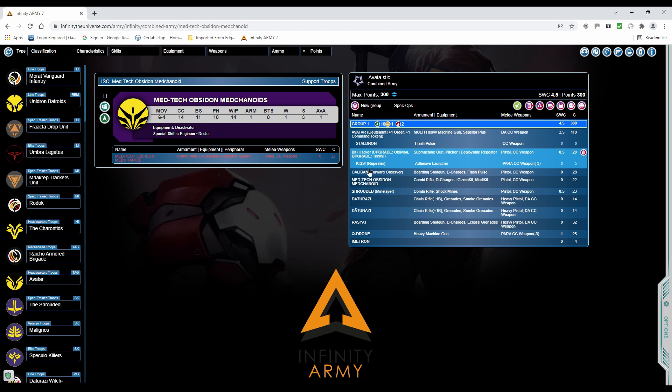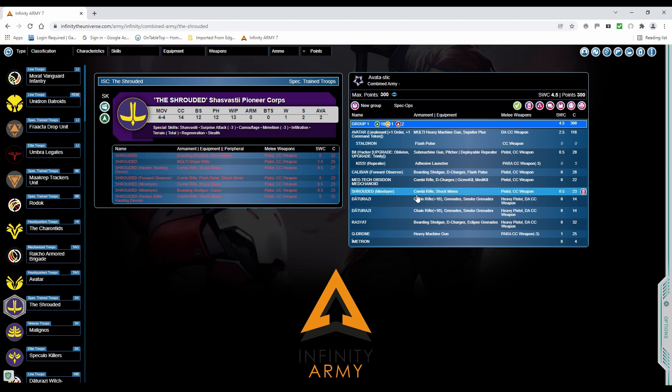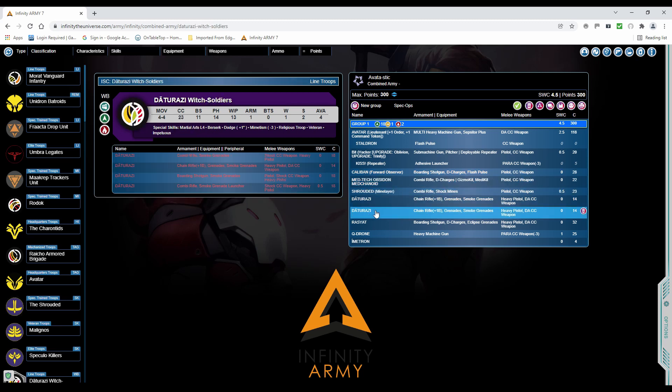Hopefully I can pick up a wound for him on the way in for a bit more durability, but I'm hoping the D-Charges will put a big dent in that AC2 and help me. Doctor Worm for classifieds and for fixing the Avatar and anybody else. Shrouded — a mine layer with Combi Rifle — gives me an extra camo token, which will be important in a second.